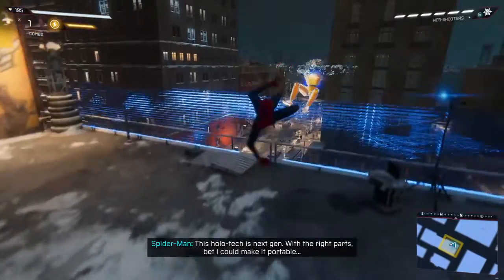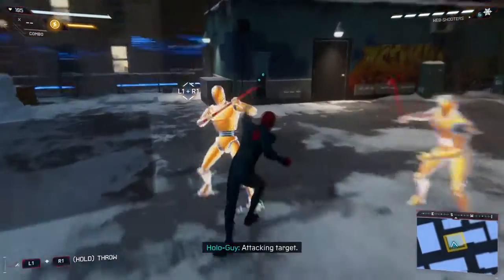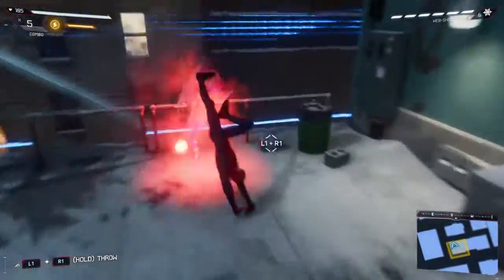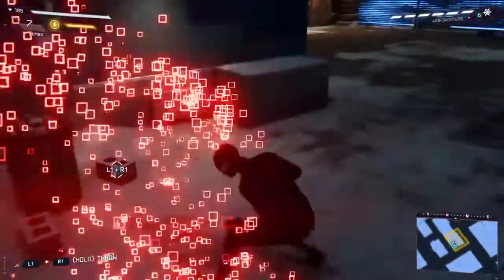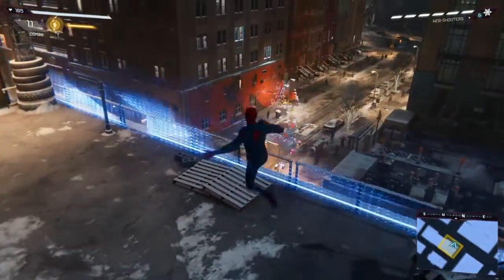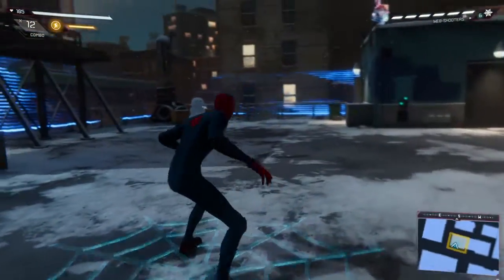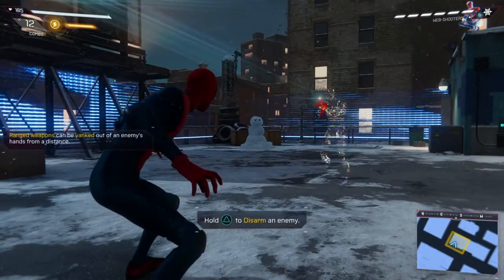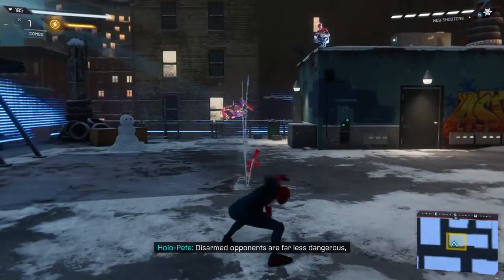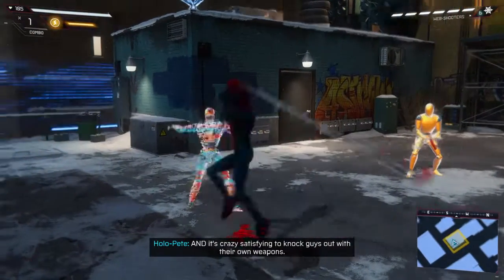Now follow up with a mid-air attack. And now a personal favorite, a swing kick. This holotech is next-gen! With the right parts, I can make it portable. Attacking target. Another key fighter skill — disarm it. Disarmed opponents are far less dangerous.